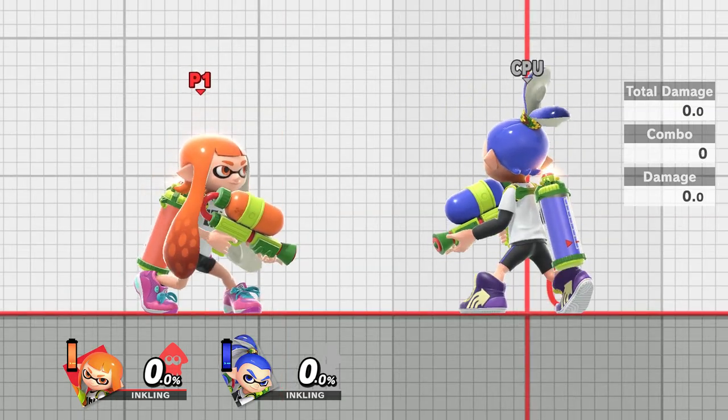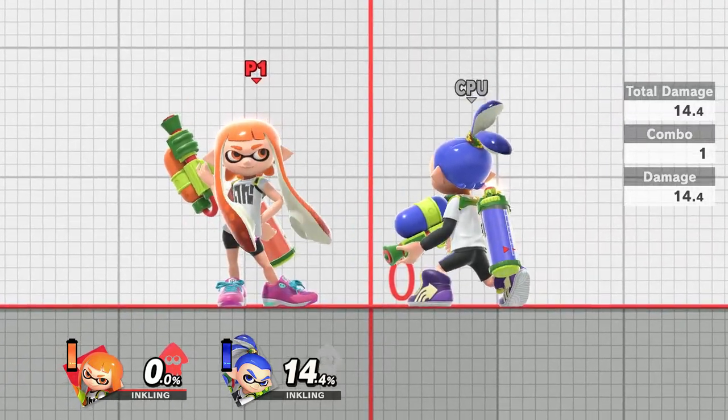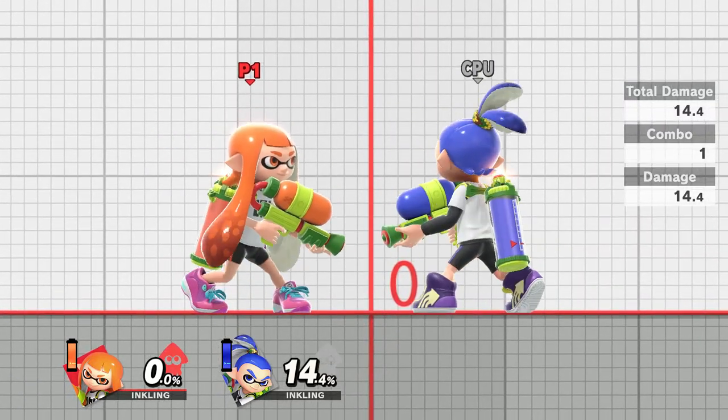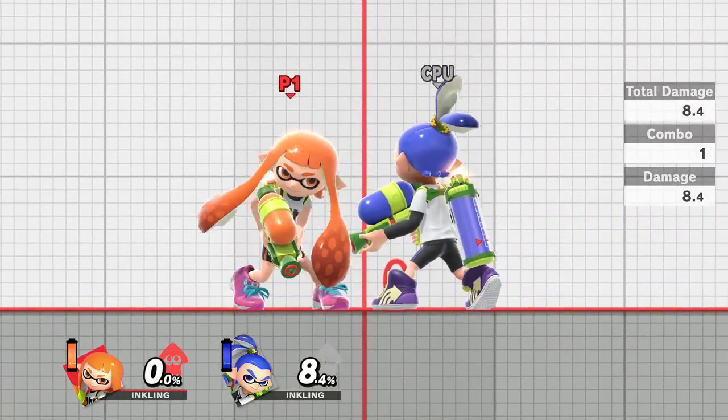Now we're going to move into the aerial moves, starting with the forward air. This one's a bit difficult to land, but you can do up to 14.4 damage if you manage to time it right. If you don't time it right, you'll end up dropping to lower than 10%.